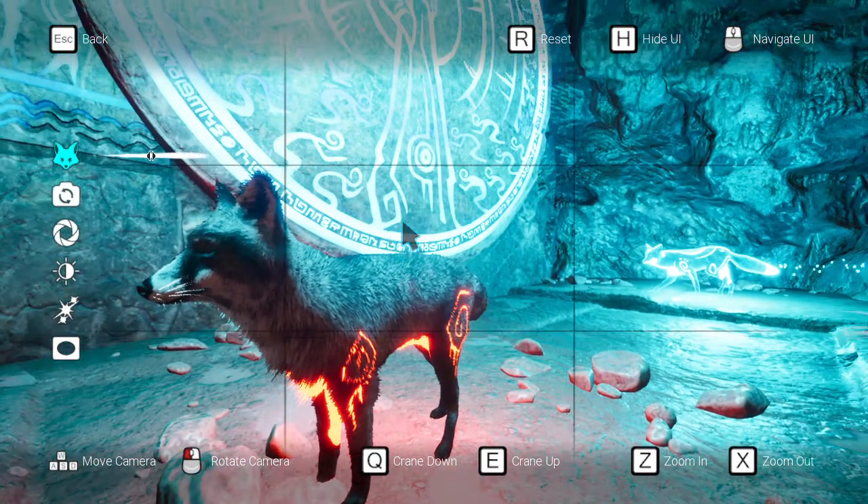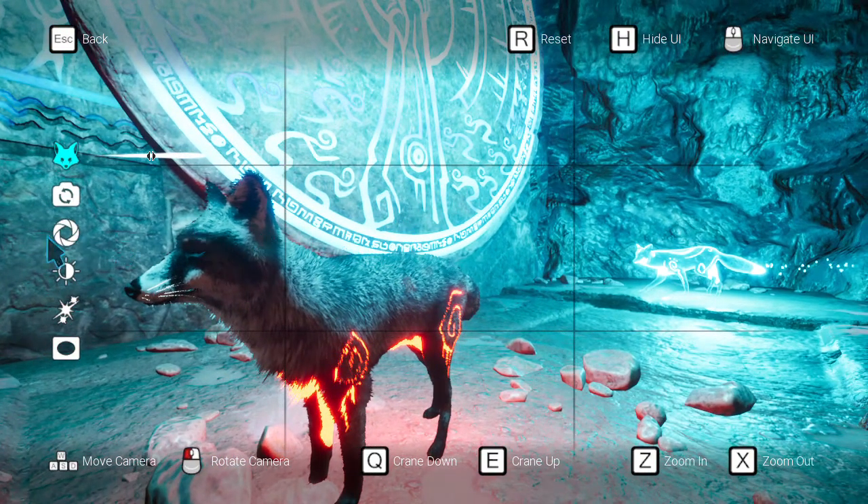My fox is kind of in a stiff pose, so this probably won't be the best picture. You can blur things in the foreground and background — I usually don't need to use it since most of the time there isn't anything to blur.